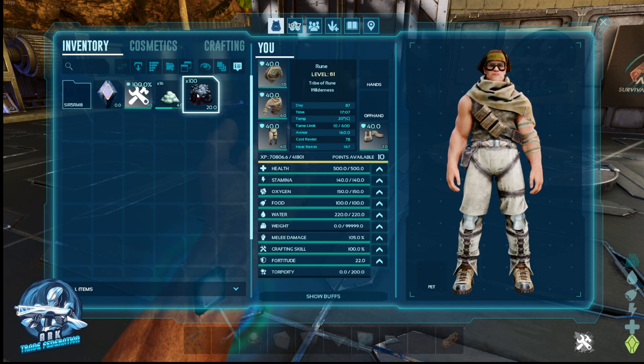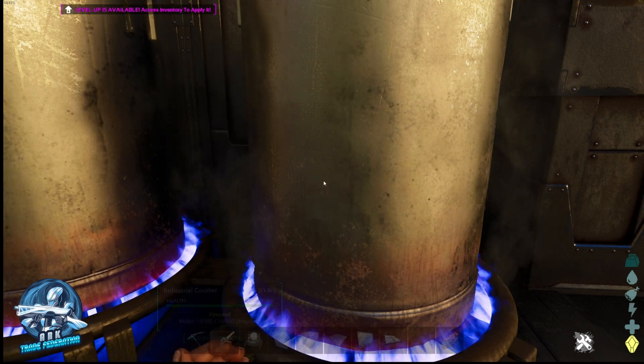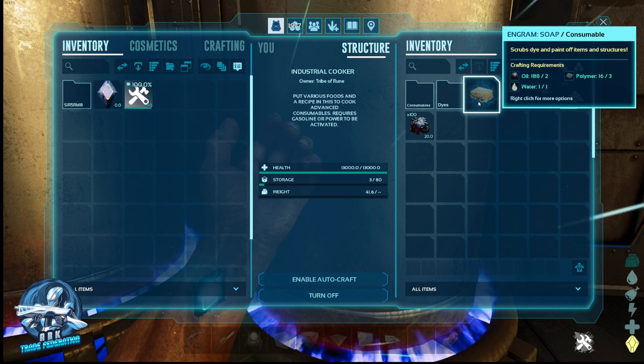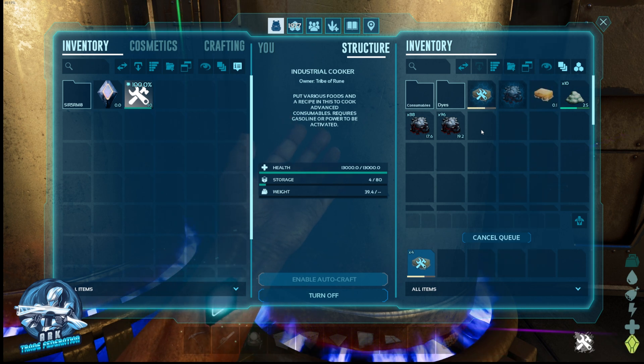All you really need is organic polymer, oil, an industrial cooker, and a grinder — that's it. If we put the organic polymer and the oil into the industrial cooker, you can see we can make soap. It uses three polymer and two oil to make. Let's just make them all — it's going to make us five bars of soap.